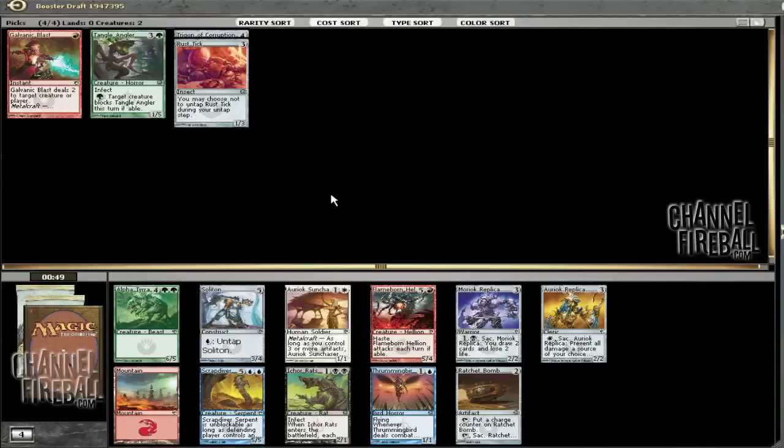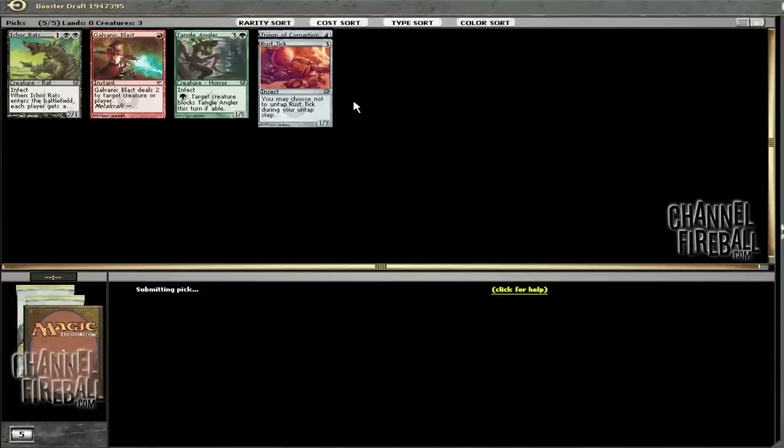The question is whether I want to keep drafting Poison and take Icarclaw, or take something like Alpha Tyranax or Ratchet Bomb. I think I'm just going to take Icarclaw — it looks like Poison's open, all our cards go fine in Poison, and even if we don't end up playing the Blast, it's not a huge deal. The guy to our left is almost assuredly Poison, considering we passed him Putrefax and some other Poison guys, but that doesn't matter too much if the guy to our right is shipping us Poison.